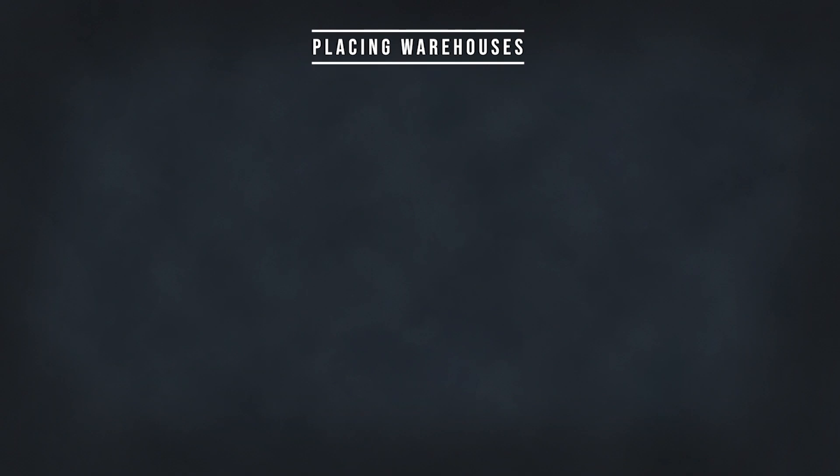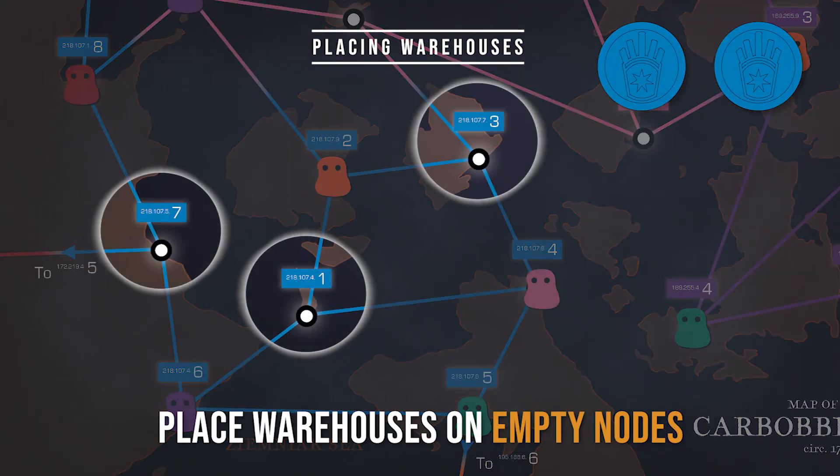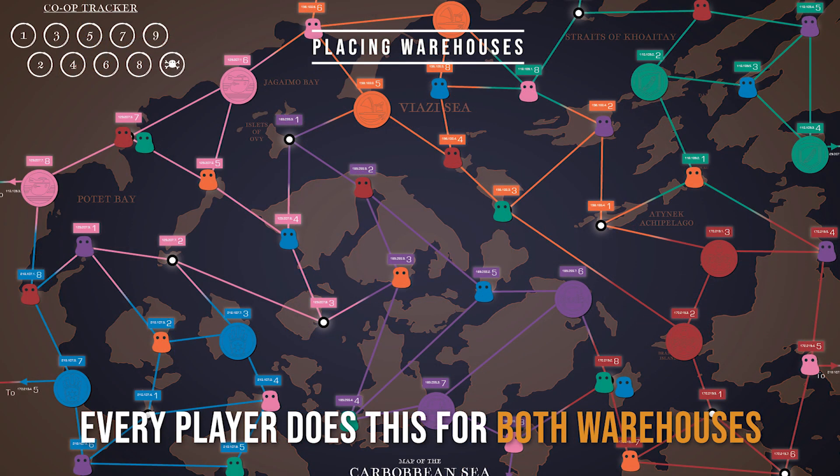Placing Warehouses. Choose two nodes in your zone and place two warehouses on them. It can only be on nodes without orders. Make sure you choose wisely.